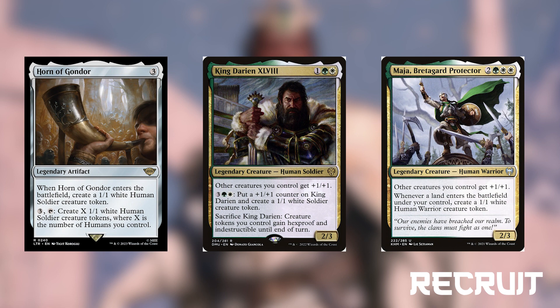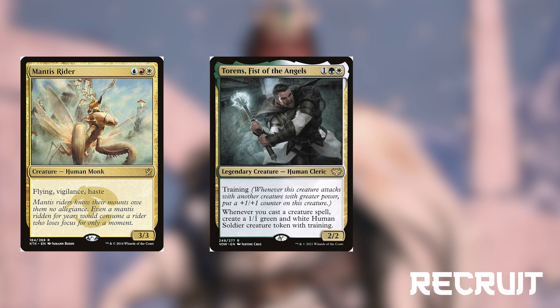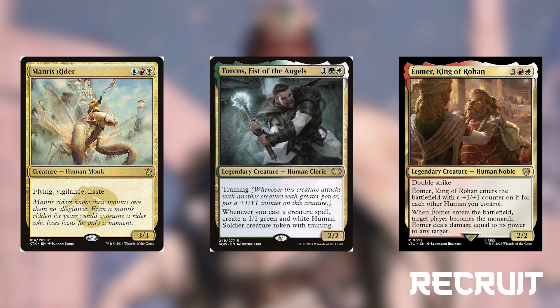Maya Breda Guard Protector is a 2-3 human warrior for 2 green-white that gives our other creatures +1/+1 and when we play a land we get a human warrior token. Mantis Rider is a 3-3 human monk for blue-red-white that has flying, vigilance, and haste — and that's only 3 mana. Torren's Fist of the Angels is a 2-2 human cleric for 1 green-white that has training, meaning when it attacks with a stronger creature we get a 1-1 counter on it. When we cast a creature we get a 1-1 human soldier with training. Aomir King of Rohan is a 2-2 human noble for 3 red-white that has double strike and enters the battlefield with a 1-1 counter for each other human we control, and we become the Monarch.